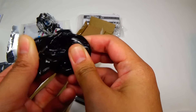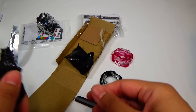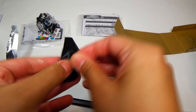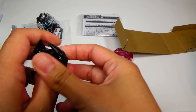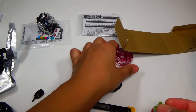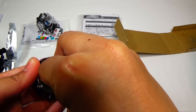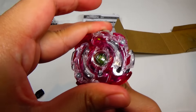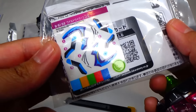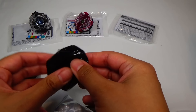And we have the Black Jerk Disc. This one looks really cool. I really like this color compared to the other ones — the other ones are so brightly colored. And I believe this is Gyro, yeah. So this is a stamina type. Let's put this together. It's too bad that Wild Wyvern doesn't have really good teeth because it just looks so cool. Here are the stickers, let's start off with the disc this time.